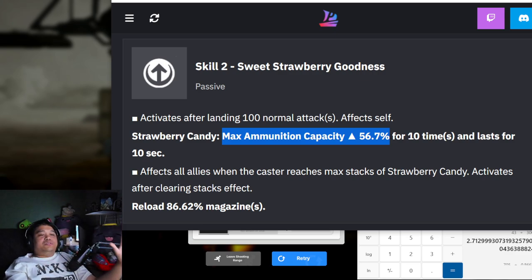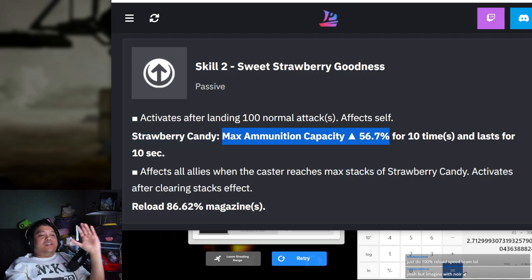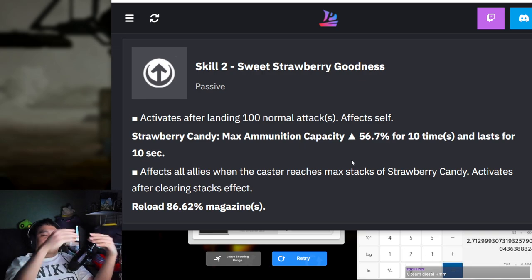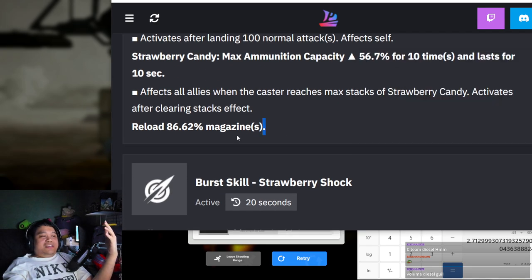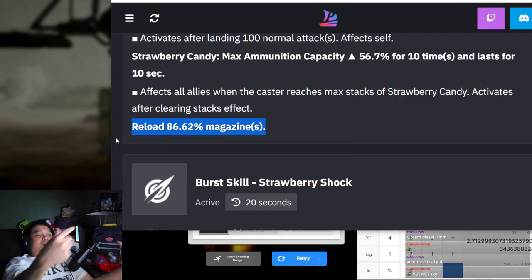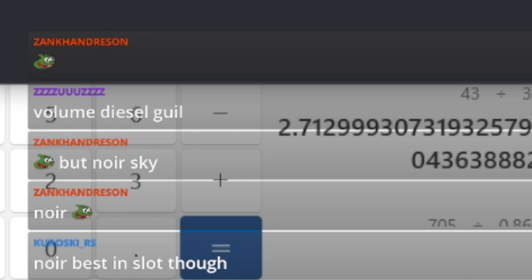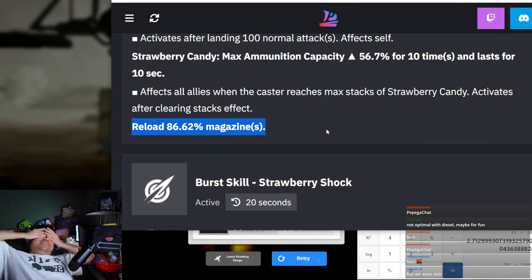This maximum ammo capacity is actually useless for what we're doing. All we care about is Strawberry Candy reaching the max stacks. You can literally put Diesel with Guillotine and have both at about 180 to 200 percent ammo - all you're doing is reloading via this, basically unlimited ammo.